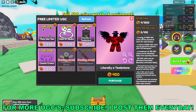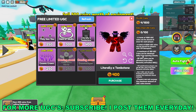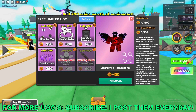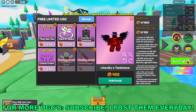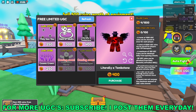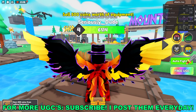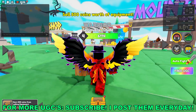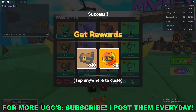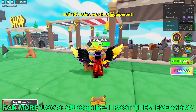You can earn UGC coins by opening daily chests and getting 25 coins from daily rewards. You can also get one coin for each premium summon. You can see your daily rewards in the top left, and every time you claim one you get a UGC coin — you get two if you have premium.